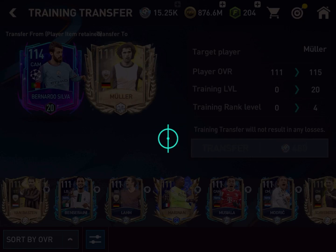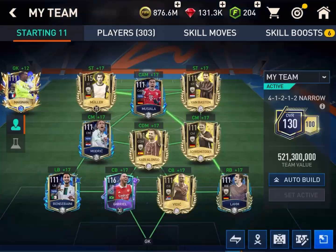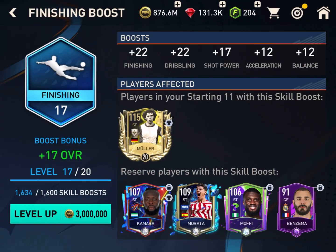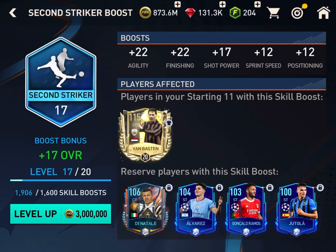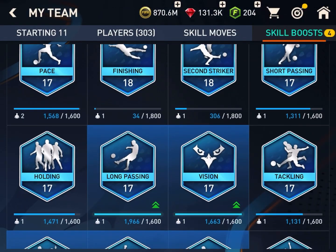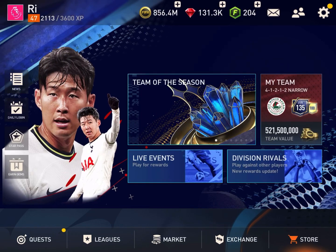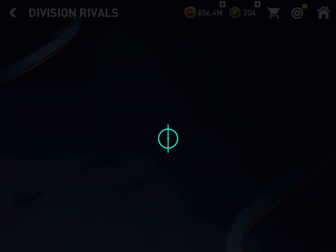Let's transfer some ranks — I don't need these players now. I am transferring all the ranks; Muller becomes 115 overall. I have exchanged all the ranks. Now I will be upgrading some skill boosts. That is my 135 overall and 100 chemistry team. Let's see how my team fares in versus attack.